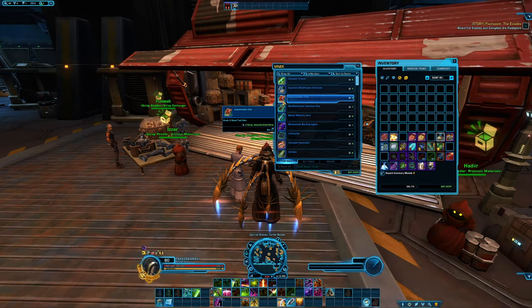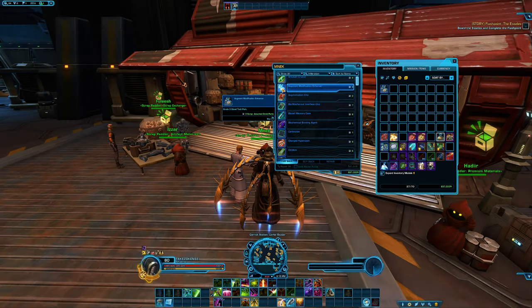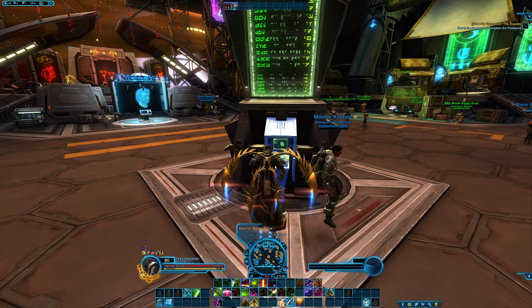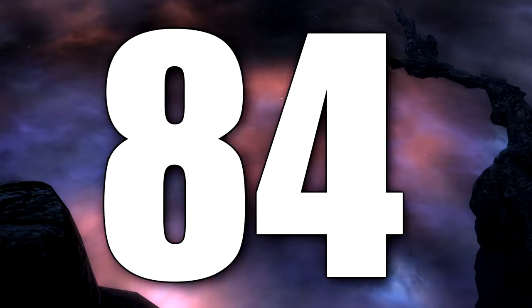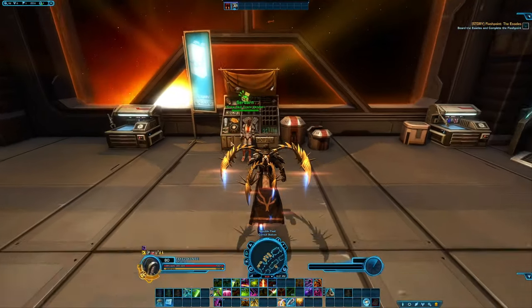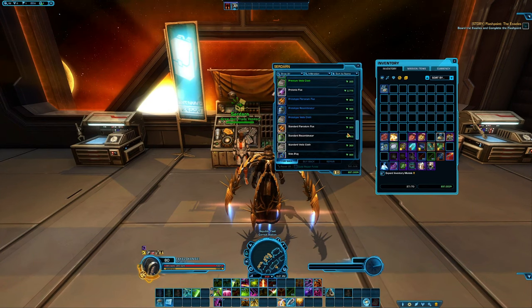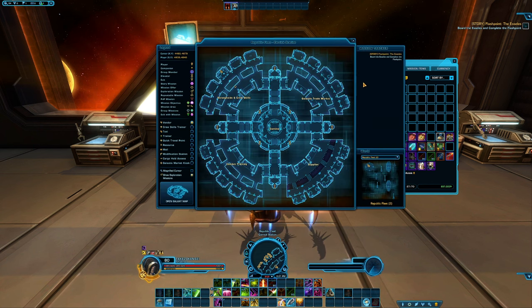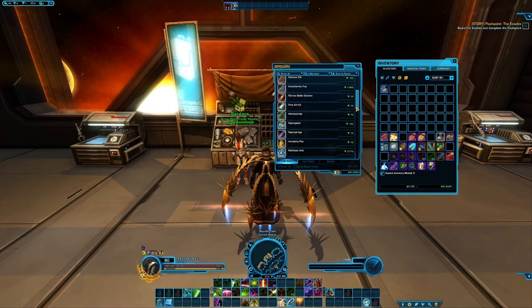Companion gifts always sell well — this has been consistently true throughout the game's life. So if you're struggling to make credits, you should really consider selling all of your companion gifts as you're probably going to make a decent amount of money. There is also a crew skills vendor on your fleet — make sure you buy your crew skill materials from this vendor and not the GTN. What players do is buy the materials from this vendor and then sell them to you at a higher price on the GTN. Don't be fooled — buy them from the vendor.